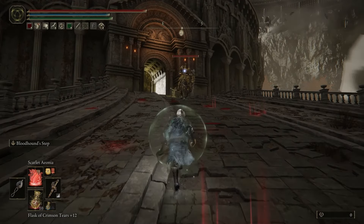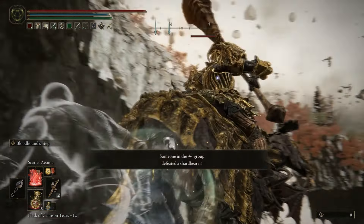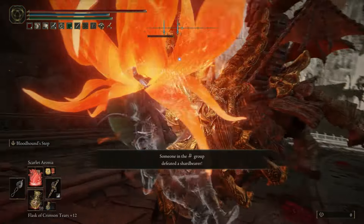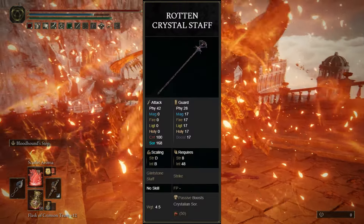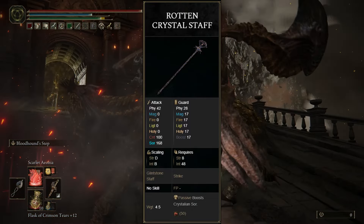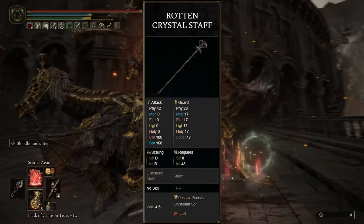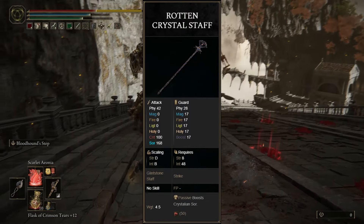As I mentioned before, there's a very small pool of weapons that offer Rot build-up in Elden Ring. Of the four weapons available, only one requires Strength and Intelligence, and that is the Rot Crystal Staff. If you're someone who's trying to put as many levels into faith as well as Intelligence, this may be a weapon for you, but for the purposes of this video, I found that it isn't the best weapon for a Rot build.